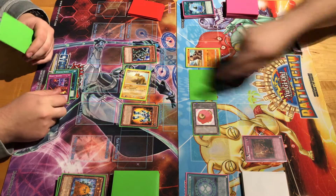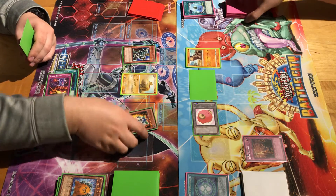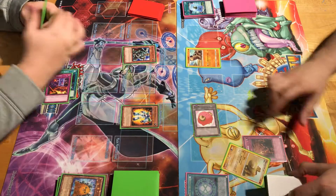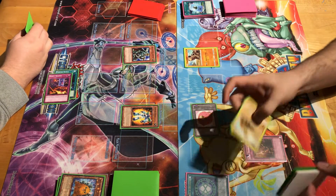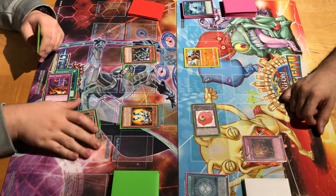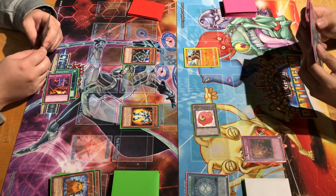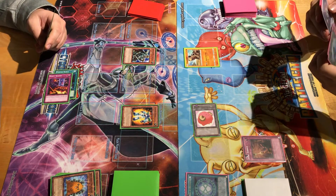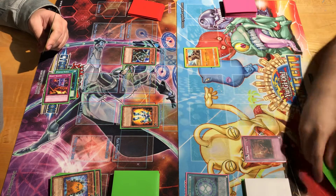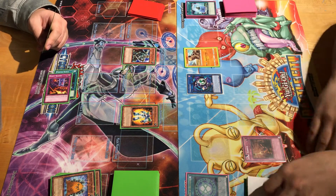You cannot special summon monsters from the extra deck while this card is activated. While a Hippo Token is in a monster zone, you can't. They're just trolly Hippos. I'll tribute Cobalt to summon Power Giant — you always have to crash into this Hippo to get rid of it. Power Giant at 22? Crash? Mine's at 500, remember? Mine's still alive. Effect of Linkaribou in the graveyard — quick effect. Special summon, monster summon, get a Linkaribou. Linkaribou's effect.